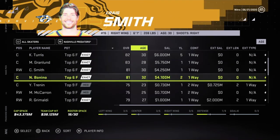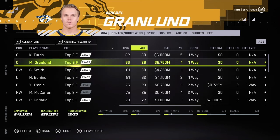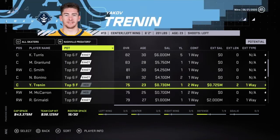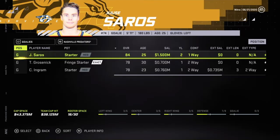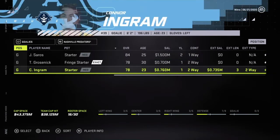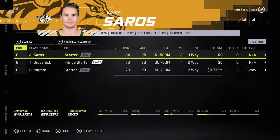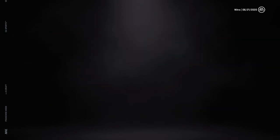Okay, these contracts — sheesh. Grandland. I don't know what our center depth is looking like right now. Let's see what they got here. Sars — Ingram. Just gotta go for Sars. First goalie here.